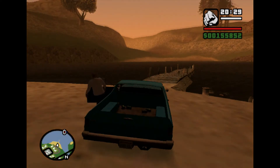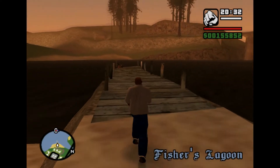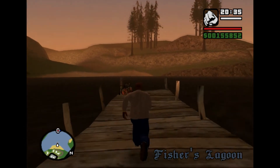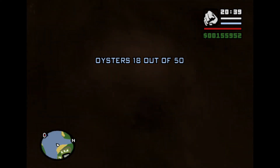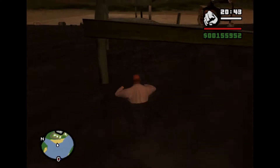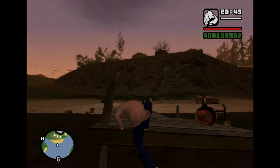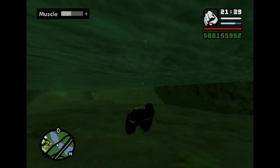Oyster number 18 is in Palomino Creek, just off the dock where there is the infamous wheelchair Fisher's Lagoon. Simply go off the end of the dock and you'll pretty much dive straight into it. Make sure not to get killed by Leatherface — or whoever is said to live in that little house nearby, which is very untextured.